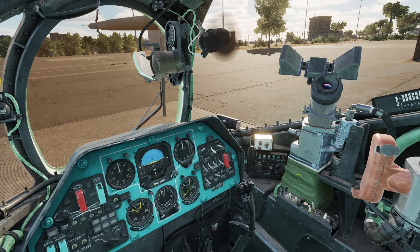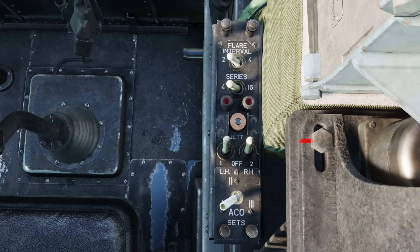Besides our right knee you'll find the ASO-2V countermeasures programming panel. This is relatively simple. The first switch allows us to set the countermeasures interval, either 2 seconds or 4. Below that, series — this defines how many times our program will repeat, either 4 times or 16 times. The two red lights below indicate when the left or right countermeasure store is running a program.